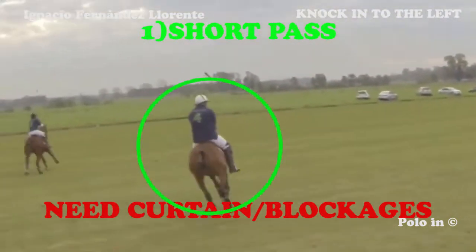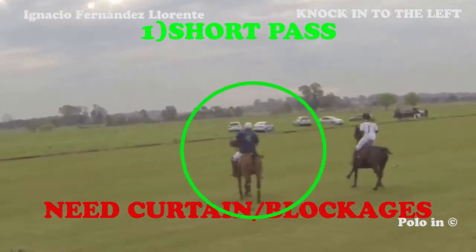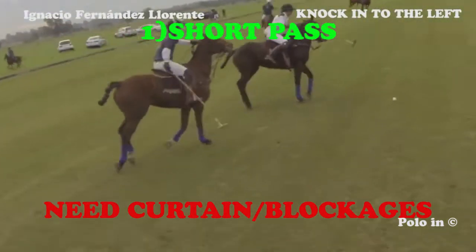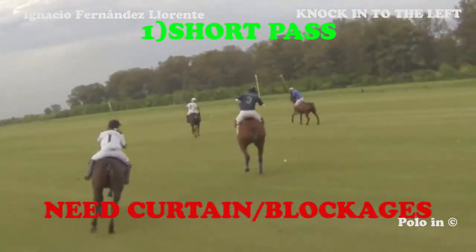In this second example, the player is knocking in and there's a curtain from his teammate. So it's a very good knock-in because the player is on his own at the left-hand side of the field, close to the boards.